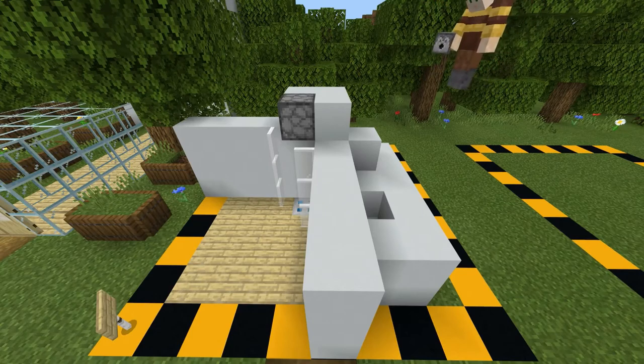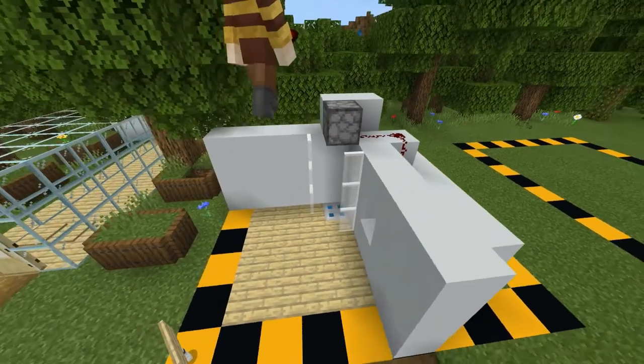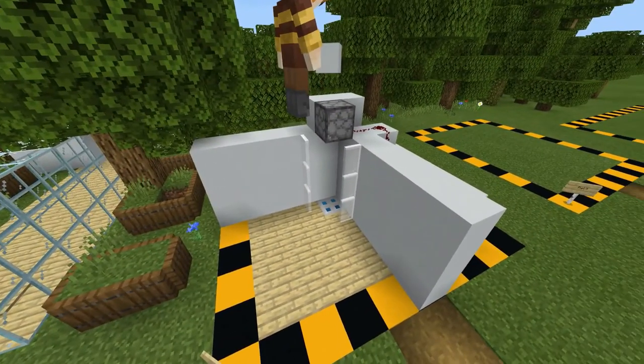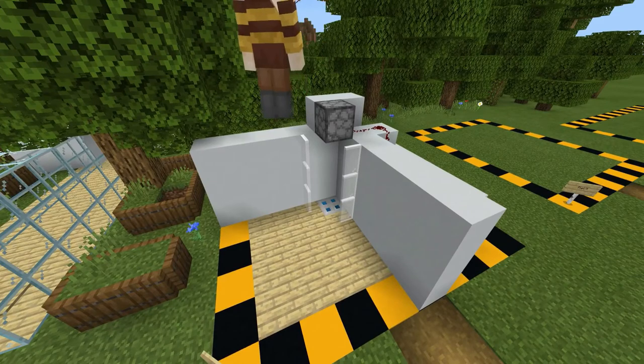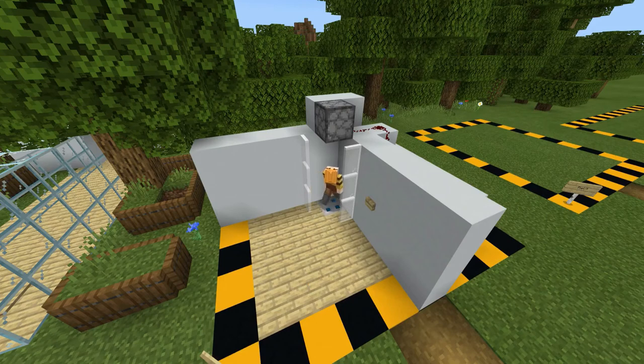Then you just put your redstone dust along like that, then you put your button where the hole was so you knew where to put everything. Then you put your water bucket in the dispenser, and you click the button — and tada, there's your shower and it's working fine.